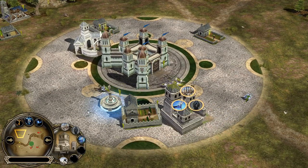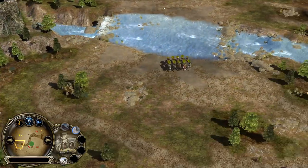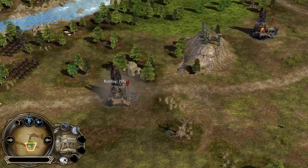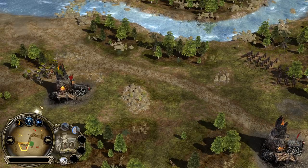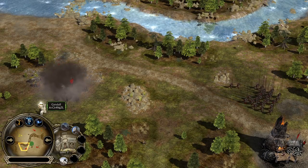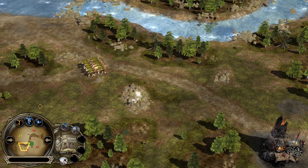Barracks is level 3. Stable is level 3 too. Archer range still not on the field — I cannot believe that. I believe he will need Rangers with fire, because Isengard has a lot of pikemen. Going for Rangers with fire is like a win-win situation — you have a decent amount of damage with fire against buildings too, and you are also hard countering the pikemen.